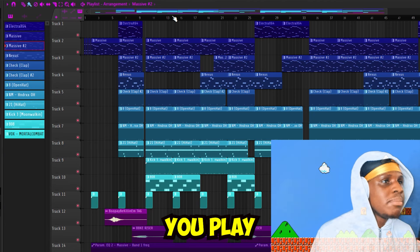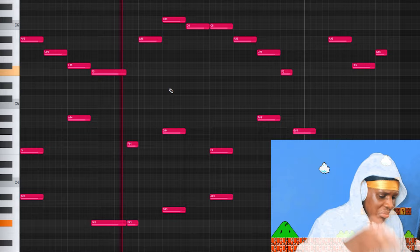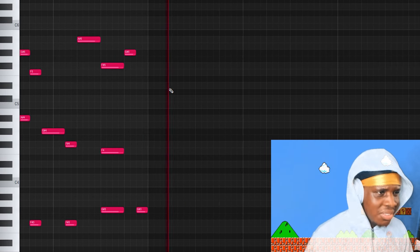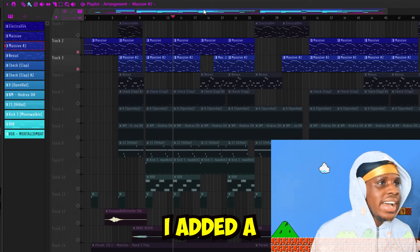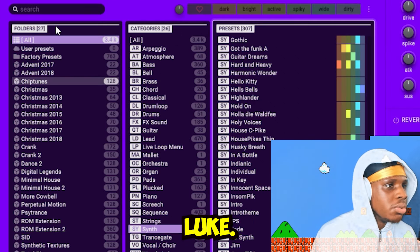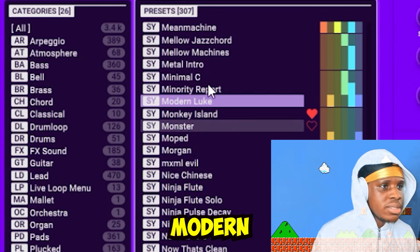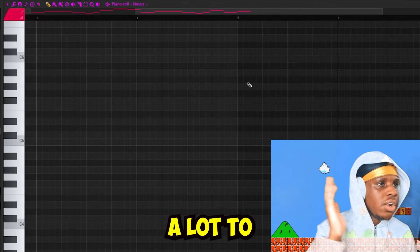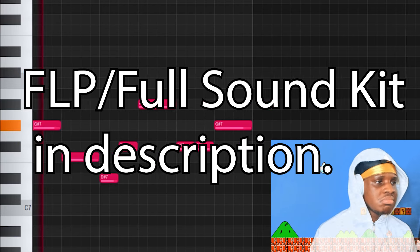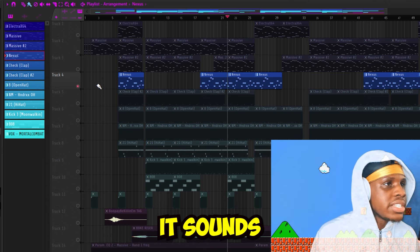When you play the two together, this is how they sound. Then I added a synth lead using a preset from Nexus called 'Modern Luke,' from this synth pack here. I also panned the lead a lot to the right. When you play those all together, it sounds like this.